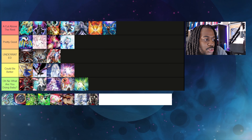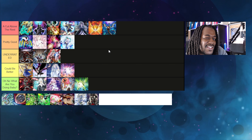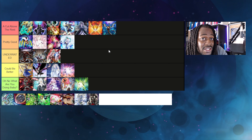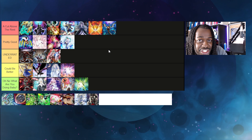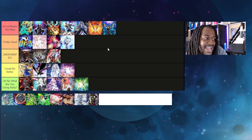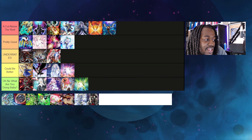Infinite Impermanence is a Cut Above the Rest — I think it's the second best single-disruption hand trap that can be played in large numbers, right behind Ghost Belle. The reason why: it can respond to Apollousa, it can negate Predaplant Anaconda, negate monsters in the same column, and negate Shenshen. It just has so many great applications and doesn't trigger your opponent's Triple Tactics Talent. Easily the second best hand trap — if not the first, it's a really good discussion.